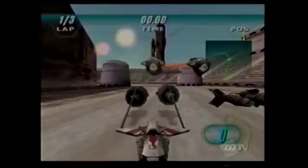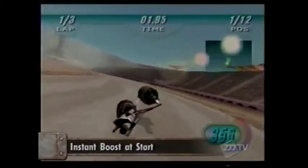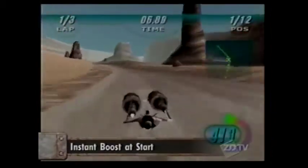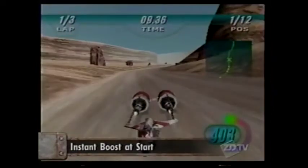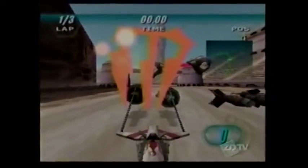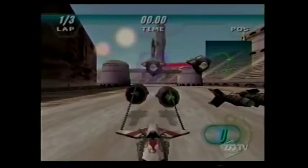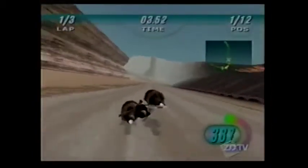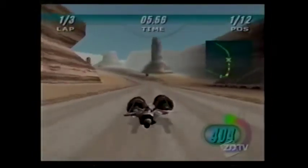Don't let Anakin Skywalker fool you — piloting a fireball at 800 miles an hour is not easy. Episode I Racer for the N64 gives players a taste of the nasty sport of pod racing. Non-Jedis need not apply. One way to win is to get an instant boost at the starting line. To do this, hold down the accelerator when the last set of countdown characters fade. Timing is critical, so watch the last character carefully. If executed correctly, the pilot yells out and other racers are left eating Tatooine dust.